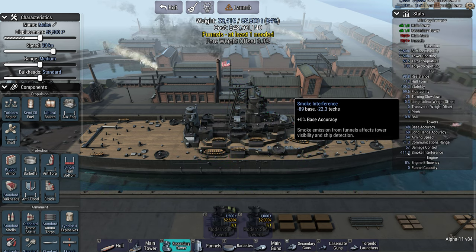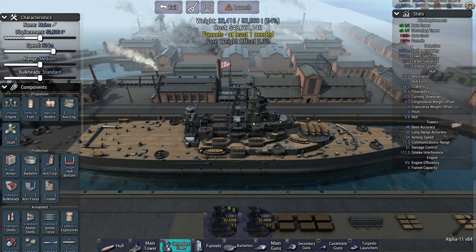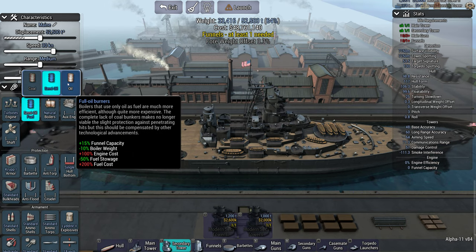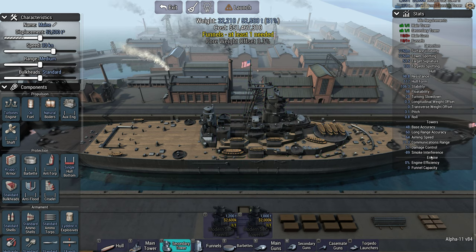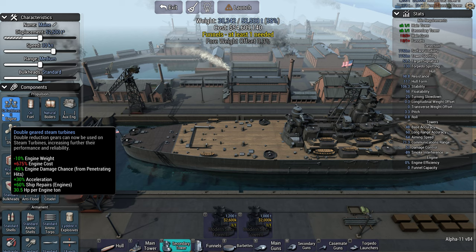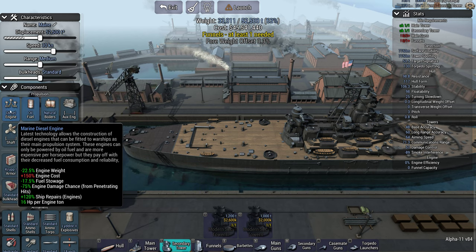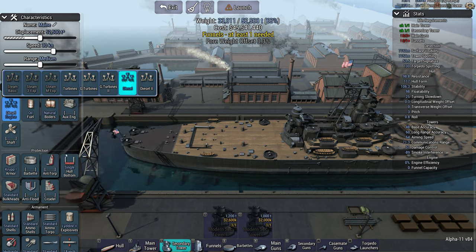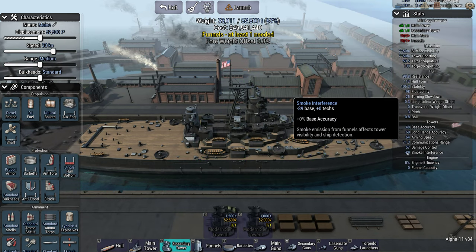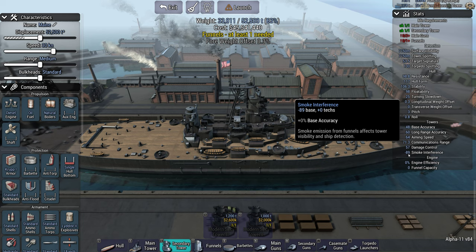This will give you a figure for the smoke interference and it'll be a negative number. You'll also want to make sure to choose your fuel type — you'll probably want to go with oil because that does change the number. Changing the engine type however does not, so feel free to choose that later. Put your towers down and you'll get a number; in this case, negative 89.